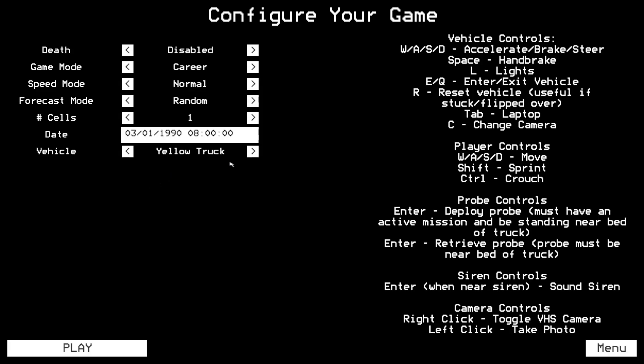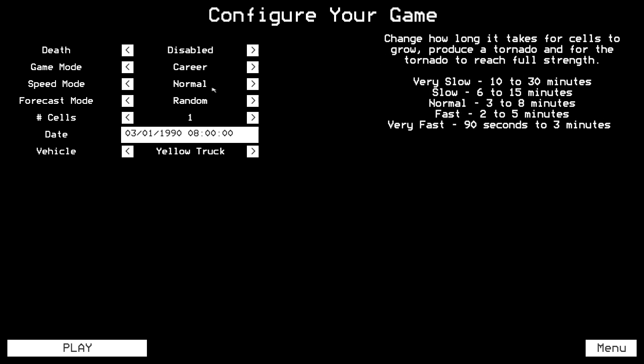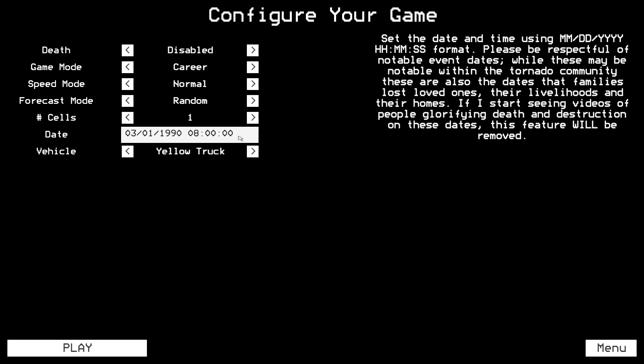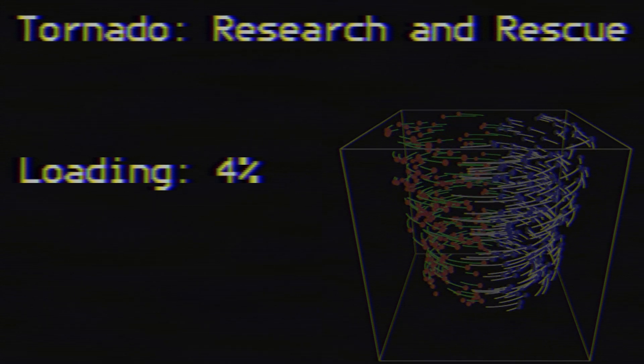We still have some progress. I'll leave death disabled for now. Speed is normal. Now they've added different colored trucks, but I don't know how to change it. The biggest changes were in the animations of the tornadoes, and the way we earn money is a big change. Once we actually get in there, I'll show you.